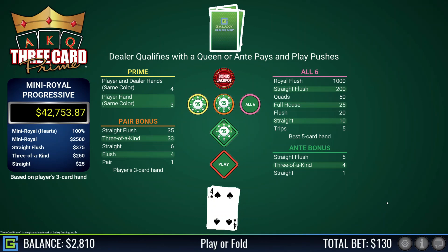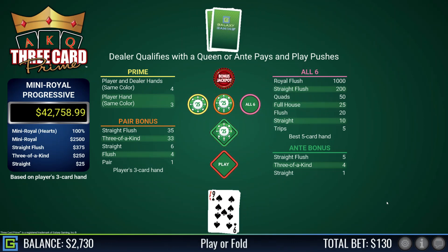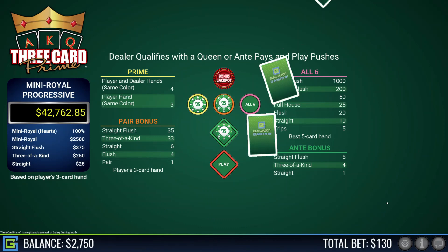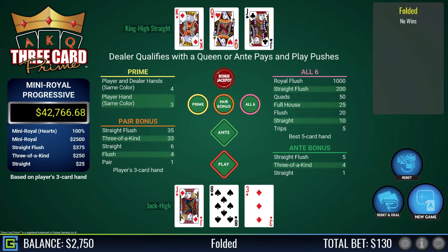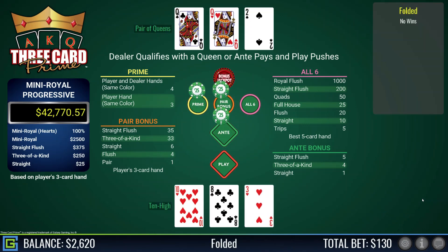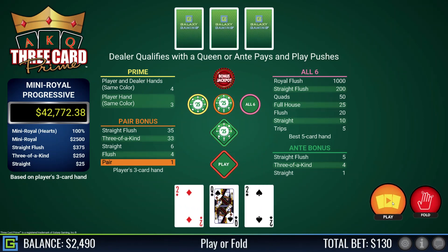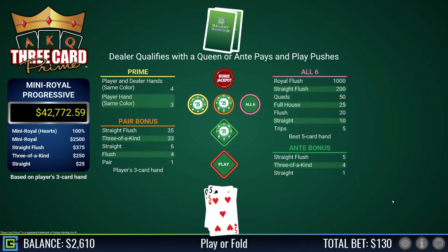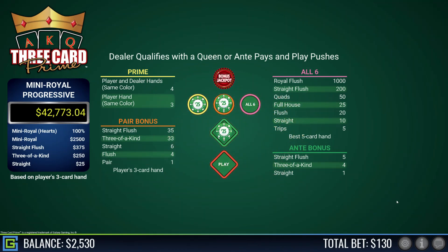Pair of fours with a five kicker — I lose that, hate it when you have a pair and lose to another pair. Jack-nine — definitely playable — beats the dealer's king-four-three. Jack-eight-three, definitely not playing that — dealer had a straight king-queen-jack. Ten-three, rubbish — dealer has a pair of queens. Pair of twos with a queen kicker, definitely playing that — king-ten, excellent! Pair of fives with a queen kicker, definitely playing — dealer has a pair of kings, a pity. I'm back to $2,500.